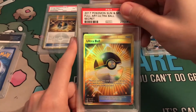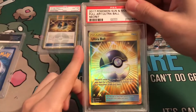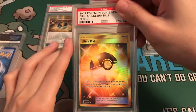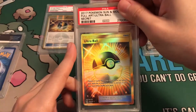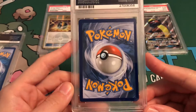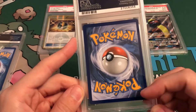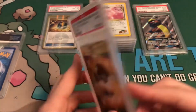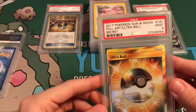We got this Ultra Ball, bought off Instagram for $80. You can see it's already off-centered, but everything else looked great. It's probably going to get a 9 — yeah, exactly. You can see it's clearly off-centered. I just wanted to have one graded in a slab; it's beautiful in this casing. Two Ultra Balls: one from Plasma Freeze, one from Sun and Moon.